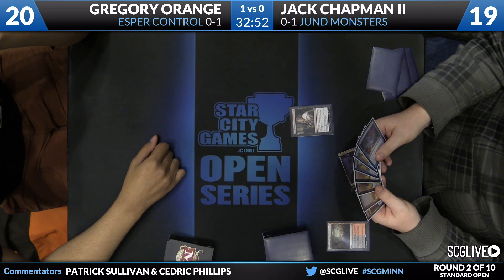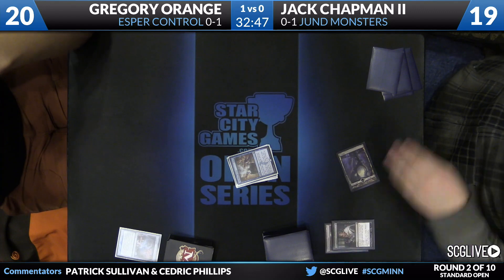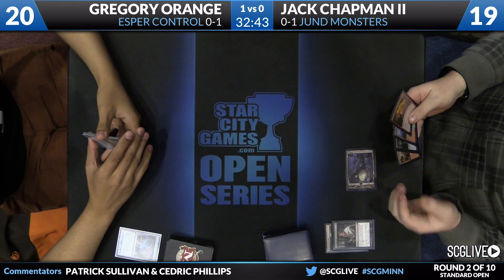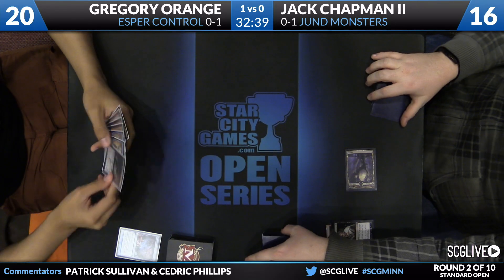We do see a Thoughtseize here from Chapman II. Looks like he might go with the Divination. There's also a Dig Through Time and a couple other cards over there, but he wants to stop Orange from drawing cards pretty early. Though this is a very good hint against Thoughtseize for Greg right here with two copies of Dig Through Time and a Divination.